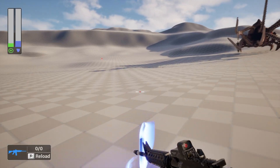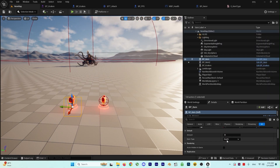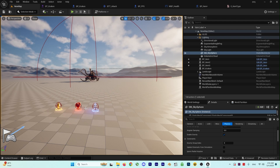Next, we will have some items — for example, ammo, health, and shield — so we can pick them up. For that, we will create a modular looping for the item, so if you put one of these items in the level, you will decide what these items should be. So let's just start this course.